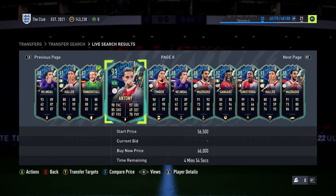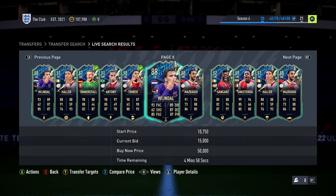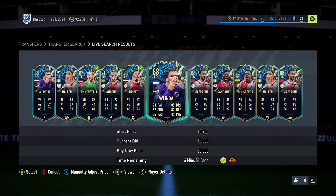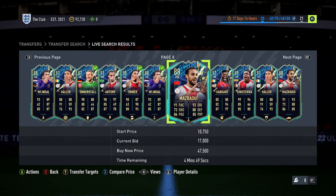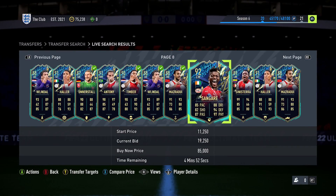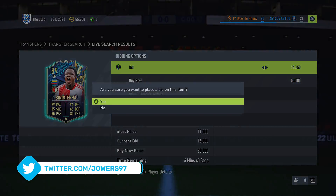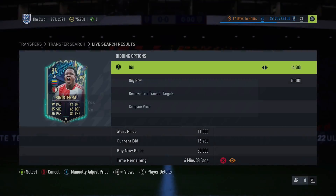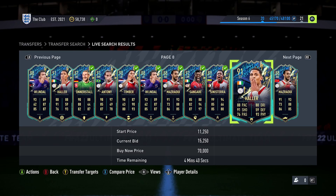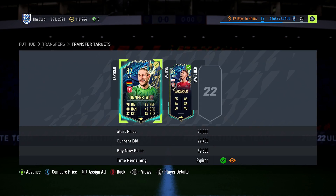The expectation was to hit the ground running — buying these players a lot cheaper compared to their lowest buy now, sending them to your transfer list, relisting them back onto the market, and making thousands of coins. Unfortunately, that's not happening. If you have tried to bid on any of these Team of the Season players, you may realize that for a lot of them there's simply not enough room to buy them below market value and make profit.